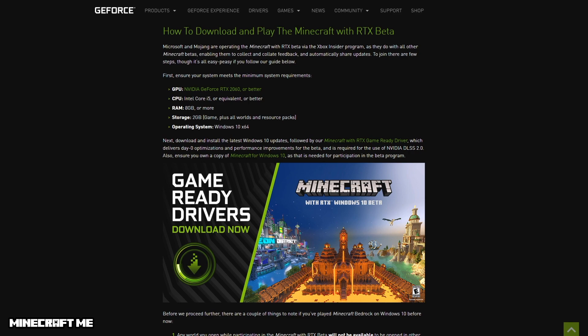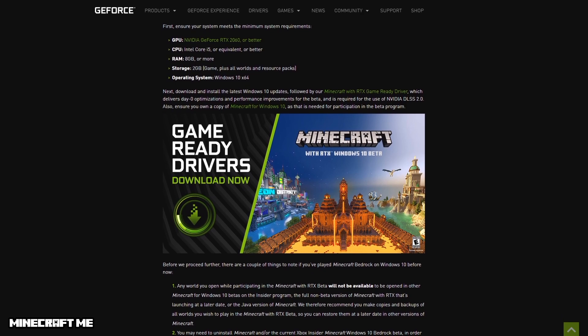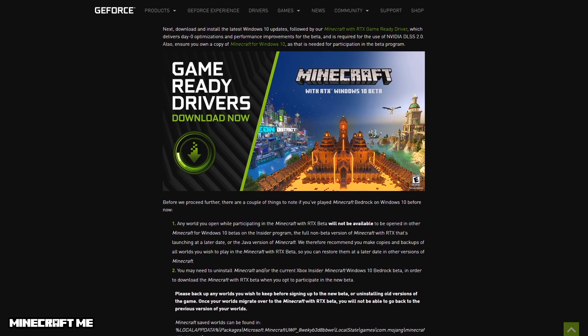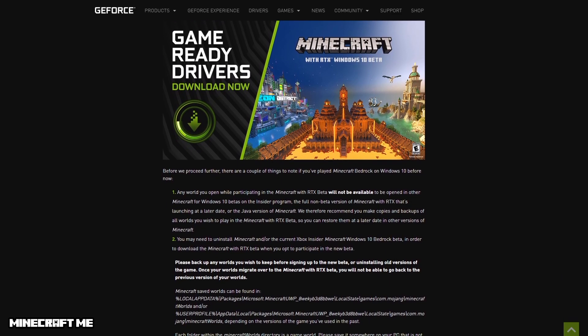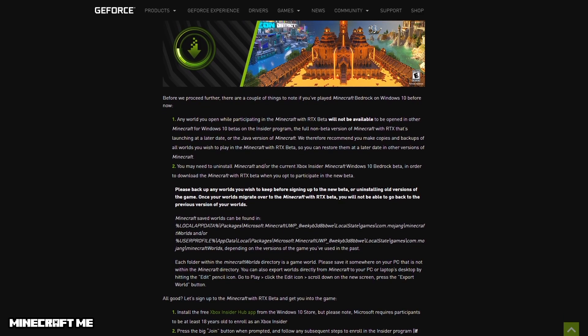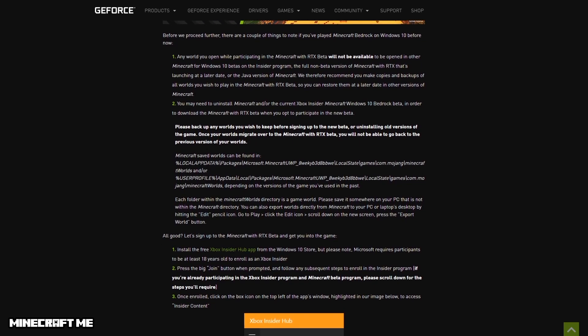The other thing you need to know is that once you enroll and are set up in the Windows 10 beta version of Minecraft with RTX, any progress you've been working on doesn't cross over. Any world you've used in other versions won't be available in the beta. You may also have to uninstall your old version of Minecraft and install the new beta. I'll put a link in the description with all the detailed information.